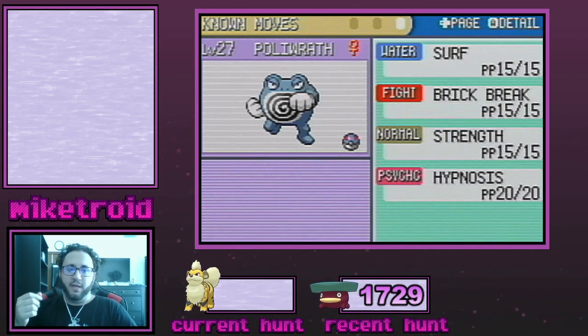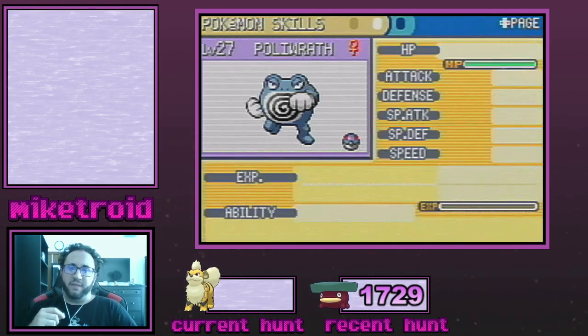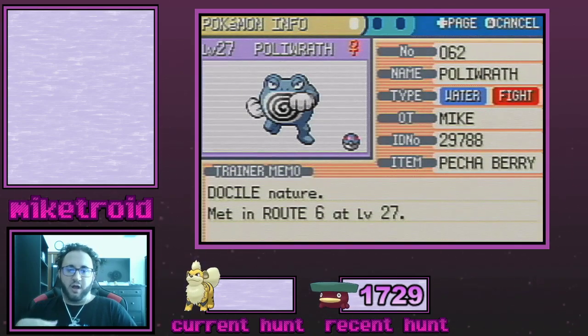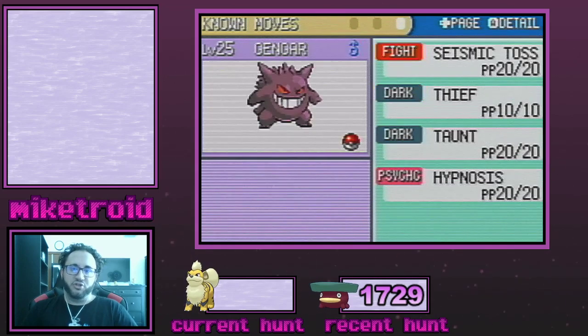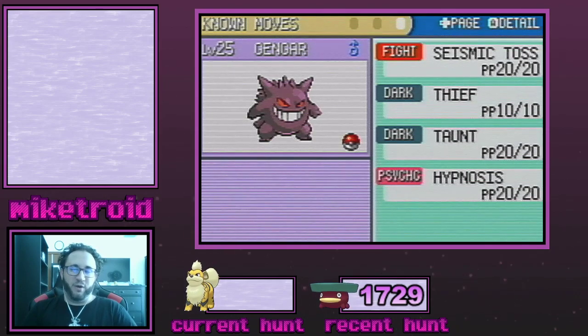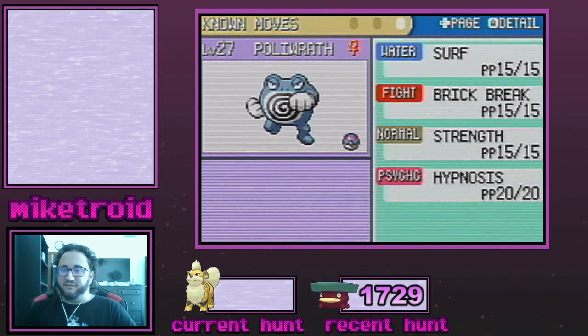I'm using Brick Break because Koffing and Wheezing are very physically defensive and resist Fighting, so Brick Break won't knock them out. Just be careful with critical hits and damage rolls — they will survive one Brick Break, and then I can put them to sleep with Hypnosis. I also have a Pecha Berry on Poliwrath since Koffing and Wheezing can poison you, so I can cure that for free and continue throwing Pokéballs. Brick Break is not optimal though — Seismic Toss is better since it eliminates any KO risk, but I used my once-per-game tutor on Gengar.